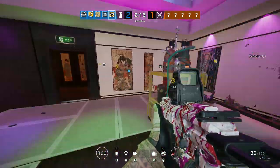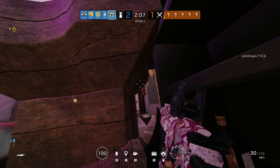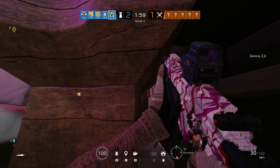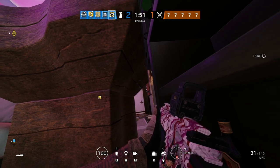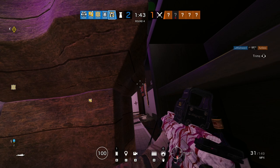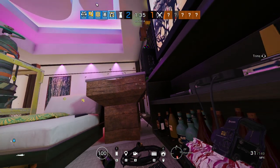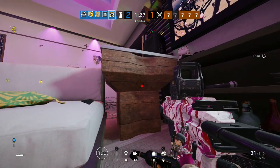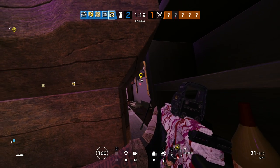Welcome back, my name is Josh Snipes. If you haven't checked out the series before, I've done how to play an entry fragger and how to play support/flex — make sure you check those out, there's a card in the top right or in the description. Today we're going to be taking a look at how to be an anchor. We'll go through what the operators are, their roles on defense, and then some tips.